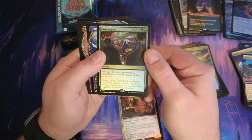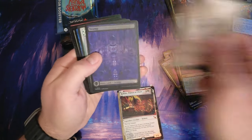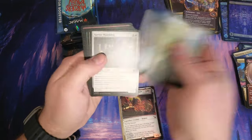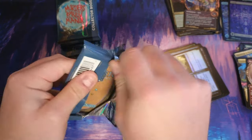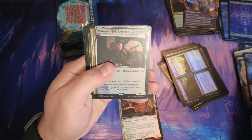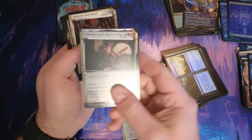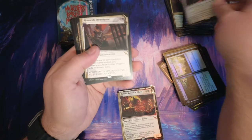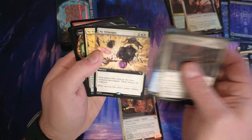Doppelgang. Dramatic Ascension. Chase is on to the Swamps. I hate those sideways cards so much, I am not a fan at all. Massacre Girl — there she is in the full foil. Non-invisible ink card — you can see it's just not as pleasant looking. I'm going to end up selling these on TCGPlayer and they'll send them all back as damaged.